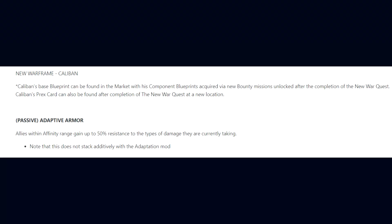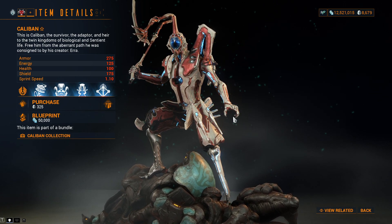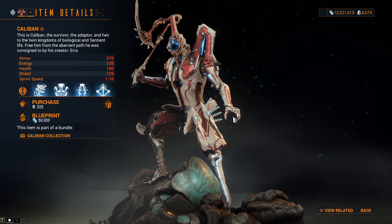We have the new Warframe Caliban, whose base blueprint you can purchase in the market, while his components can be acquired via bounty missions that are unlocked after the completion of the New War quest. More information will be released in a where-to-farm video to avoid spoilers.